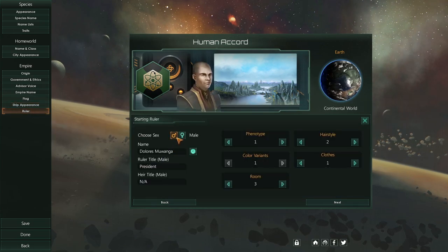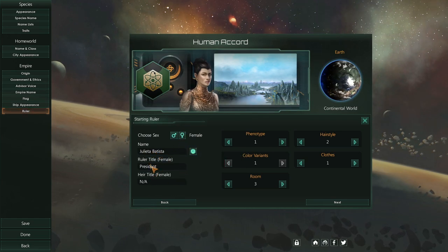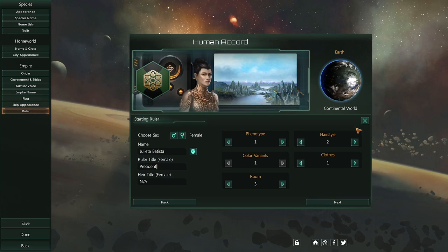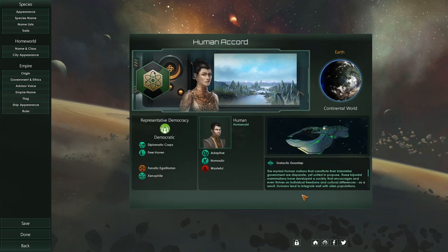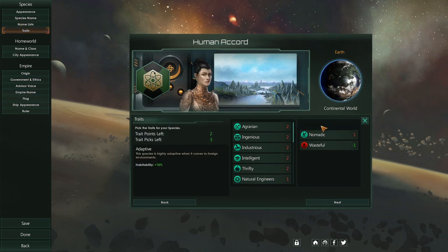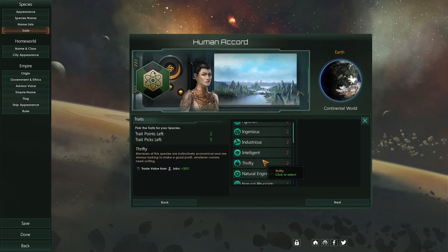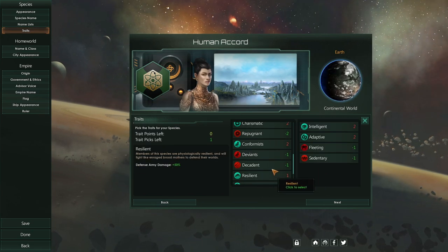Our goal here is to form a federation — Human Accord. I forgot all about this — I wanted to actually set up traits and our planet. I don't want to be on Earth; I want it to be randomized. I'm going to put in a little cut, and when I get back I'll have our list here. And we're back. So I'm going to go with Intelligent — we'll be researching a little better. We'll be Adaptive — that's going to come in handy because we're going to have fewer habitable worlds, so we'll appreciate that 10% boost.